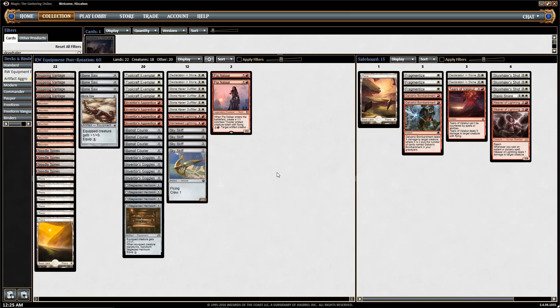It's a really low-curve equipment aggro deck. The main goal is to play huge creatures on turns 1, 2, and 3 that are difficult for the opponent to deal with, and quickly kill them. If you're up against a slow deck that's spinning its wheels early — playing tapped lands, sacrificing Evolving Wilds — you're going to punish them greatly.